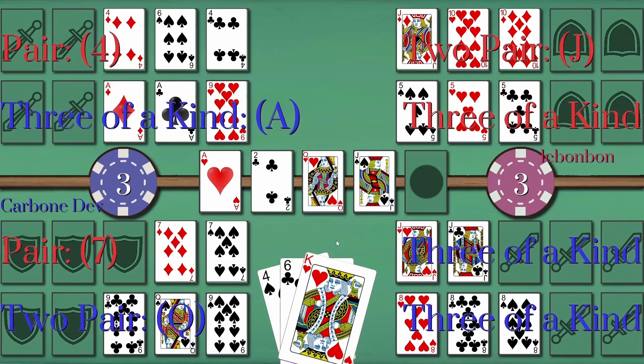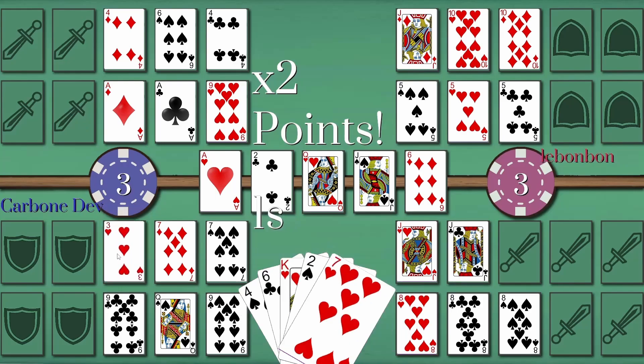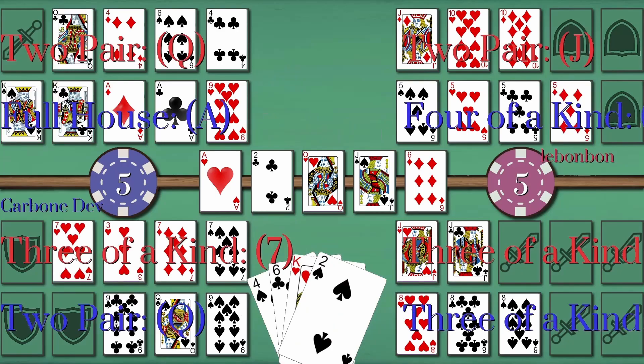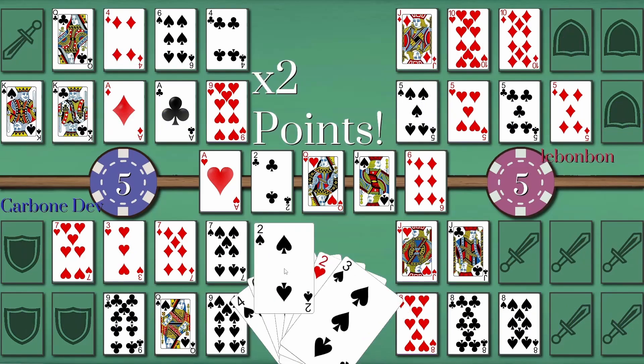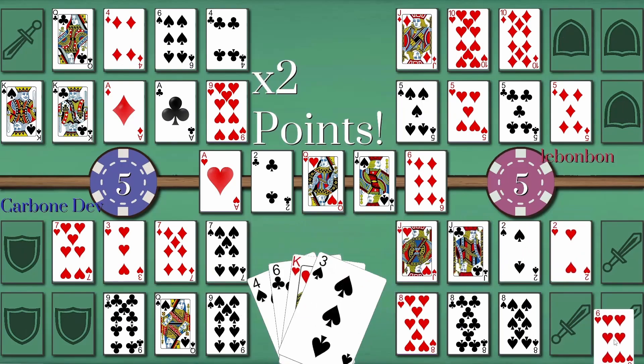And lastly, number four: testing at multiple locations. Now this one only really applies if you're hosting the server yourself, but if you are, I would test the game once on your internet connection, and then once somewhere else that's not your internet connection. This will just make sure that you can connect to the public IP correctly, and that it still works on your local IP as well. In some cases, you might have to have two builds — one for yourself which is a local connect, and then a public IP connect. And if you're hosting a server route, you don't have to worry about this, as every IP is just a public one.